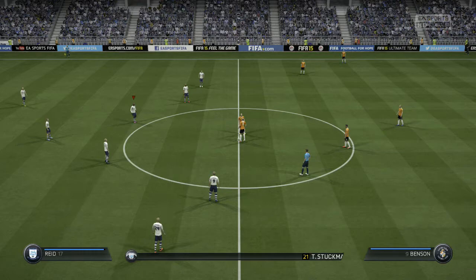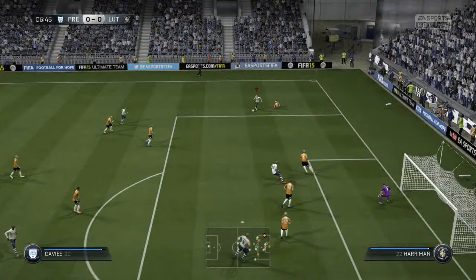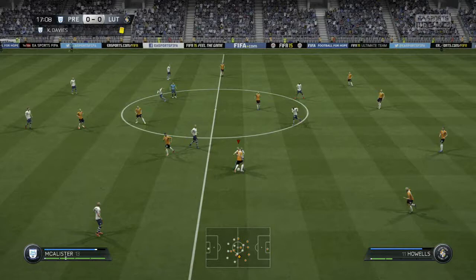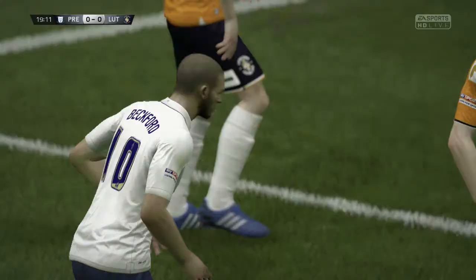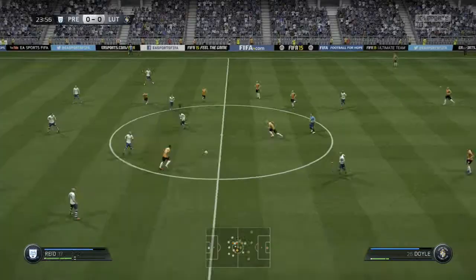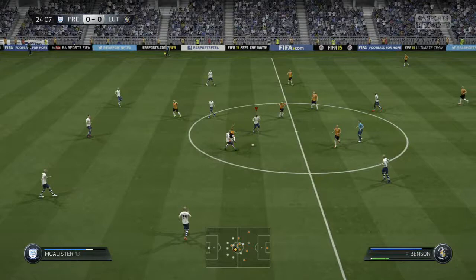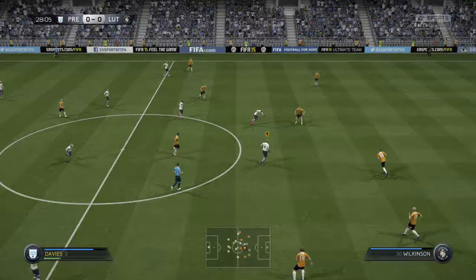We get off to a good start. Ben Davis, playing as a quite defensive left mid, cuts inside, beats his man, and gets a shot away, but the goalkeeper makes a good save. Then Will Hayhurst runs down the wing and whips in a nice ball to Jermaine Beckford, who just can't direct his header on target — over the bar. He had three defenders around him so it was always going to be difficult. Beckford gets another chance with Kevin Davis playing the ball over the top, but the keeper makes another good save.